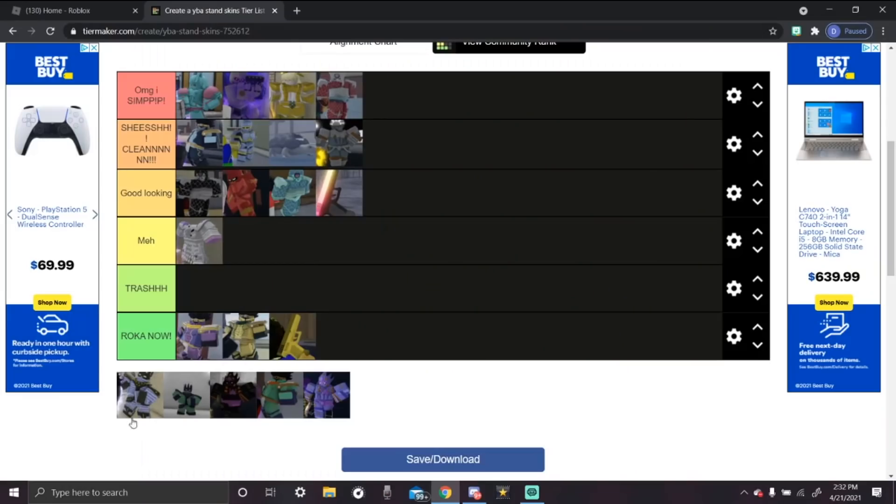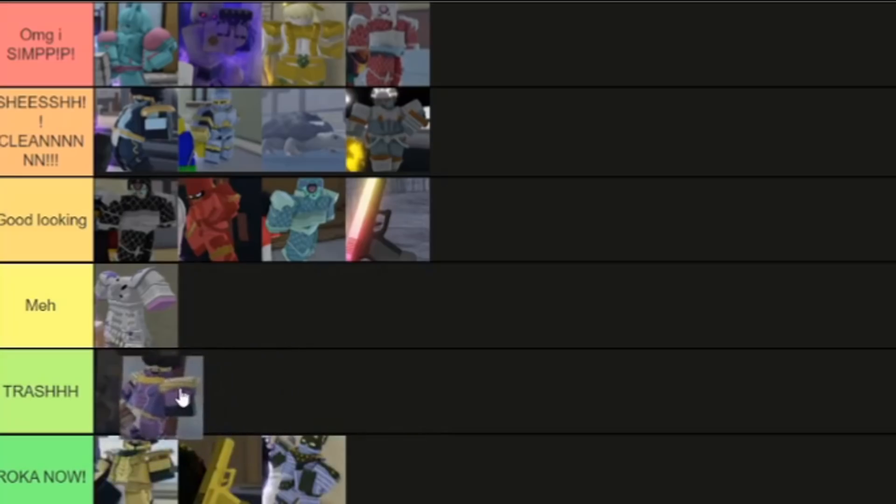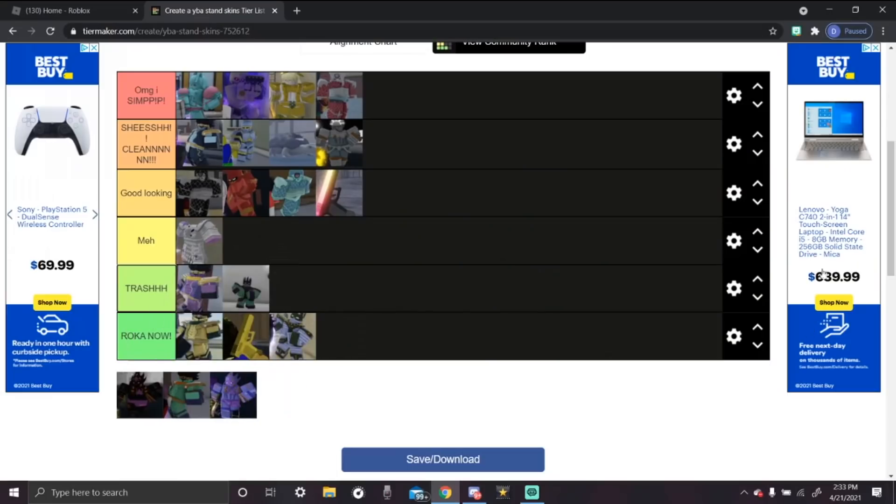The next stand is White Snake — wait, is this even a stand skin? Looking at these three skins actually makes me want to put Jotaro Part 6 down to the trash tier because these three skins are absolute garbage by comparison. Mint chocolate ice cream flavored White Snake — it's trash. Green stand skins tend to be kind of dookie.